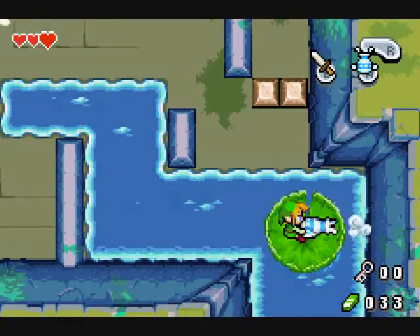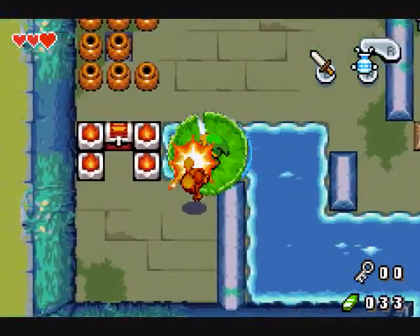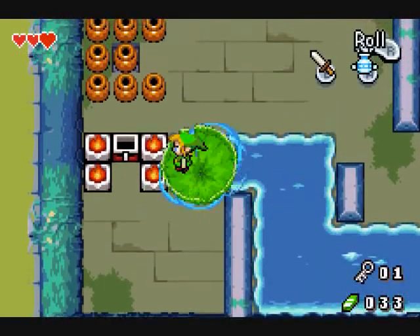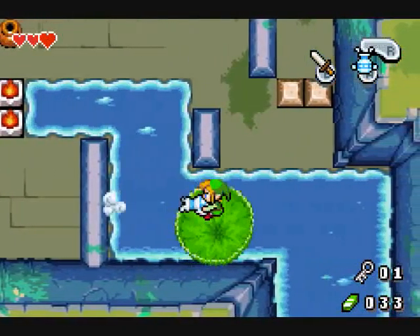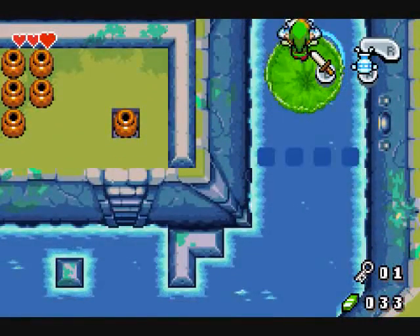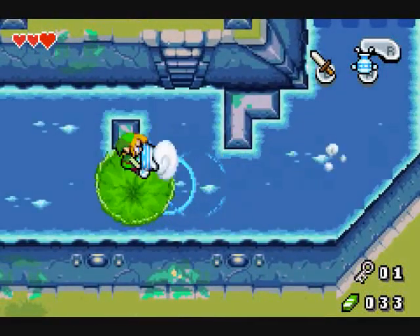Huh, wait, I remember this room. Wasn't this the room that I couldn't solve earlier because I was not at a good angle? The barrel's still there, too. Perfect. Okay, time to go back to that locked door. Now that I got a key, I can go in. Yeah, you stay down, stupid gate. You know who you're messing with if you try to keep me out.